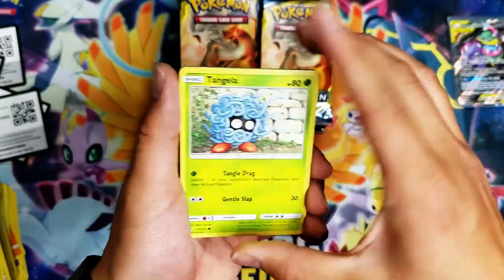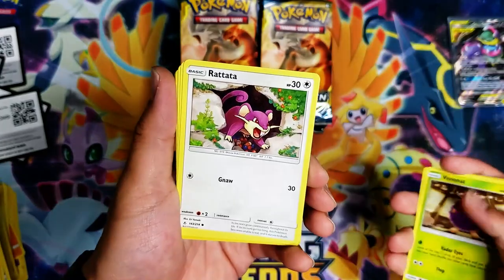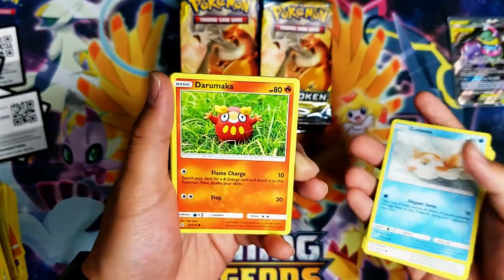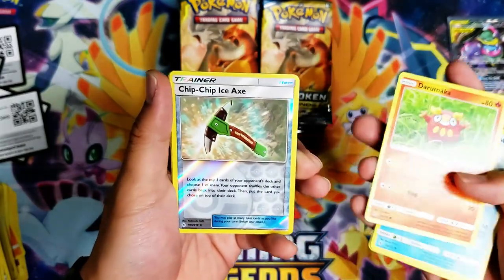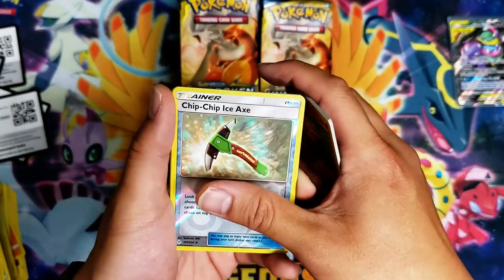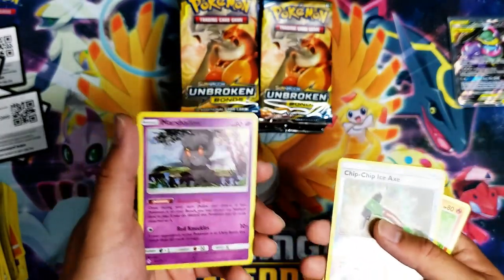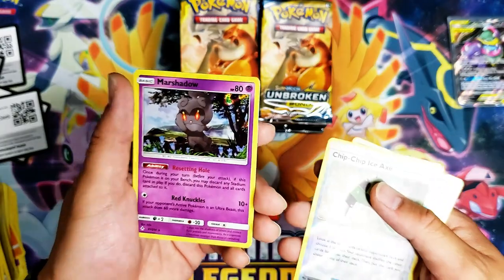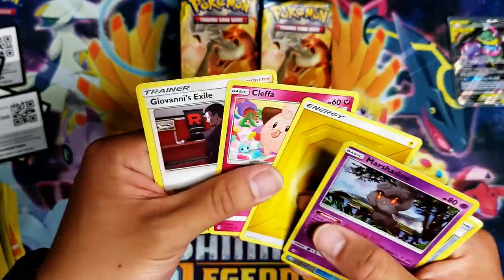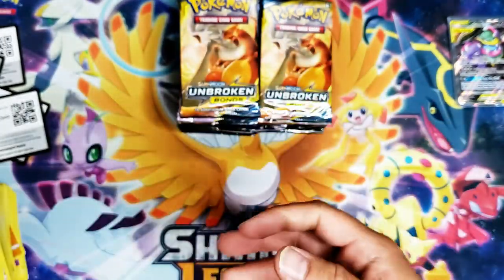Venonat, Rattata, Goldeen, Darumaka — Chip Chip Ice Axe reverse foil trainer card — and then we have a Marsh Shadow holographic! I think that was the first holographic of the box. Electric Energy, Cleffa, Giovanni's Exile, and a Graveler.